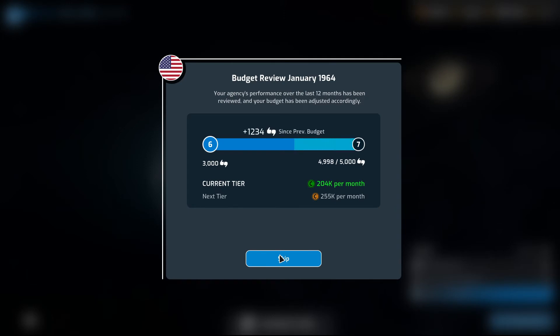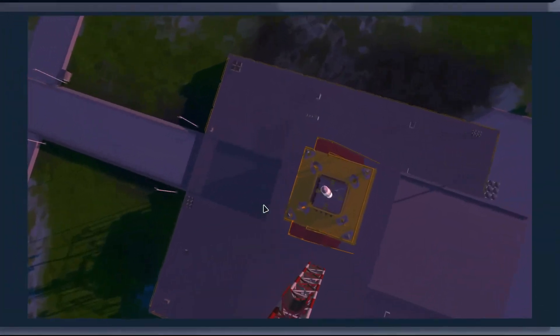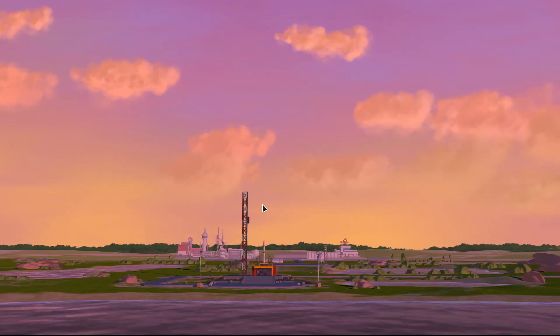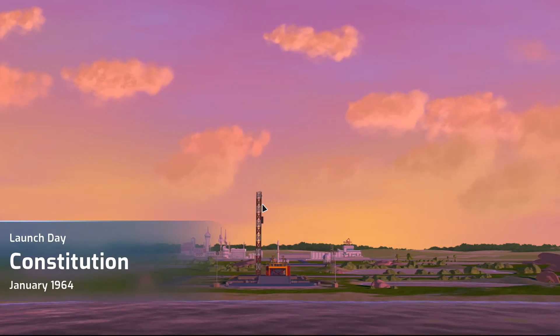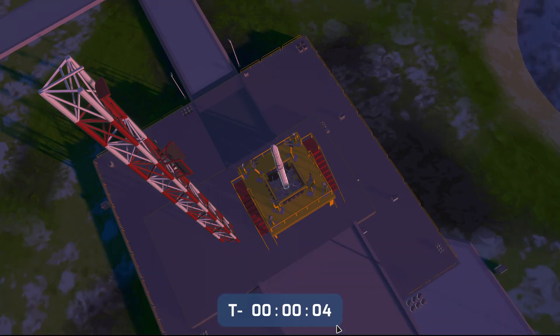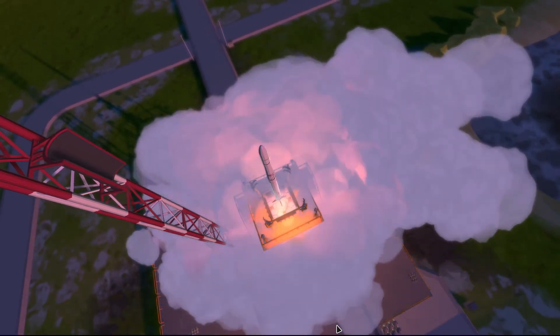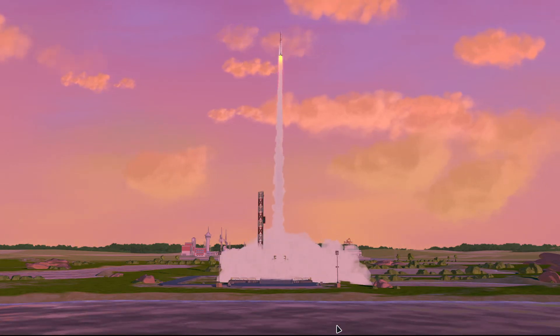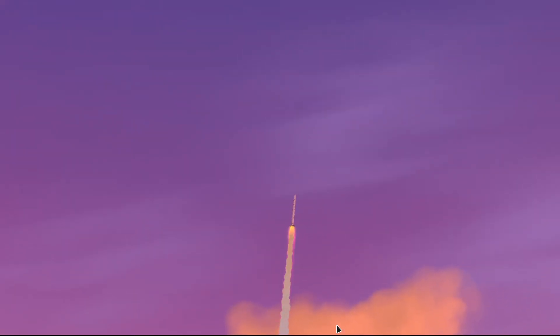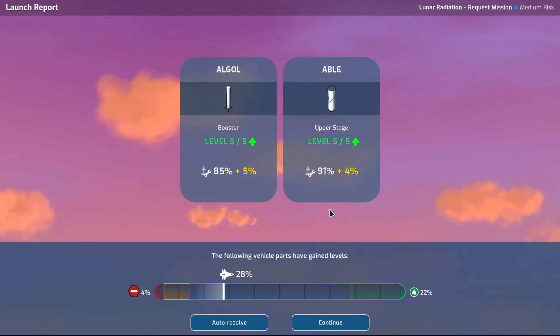Budget review — we hit the next year, wonderful. Lunar radiation: suboptimal launch date. I don't like it, but let's hope the weather is good at least — which it seems it might be. Good conditions. That puts our chances of fireball to 4%. Good. Three, two, one — we have liftoff. No fireball. How did it go? No mission effect, no mission effect. Nice. Booster, booster and able — wonderful.